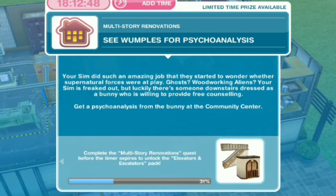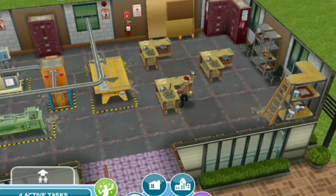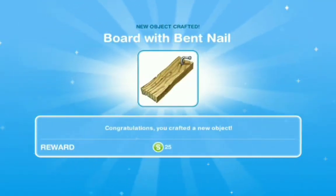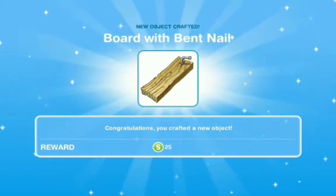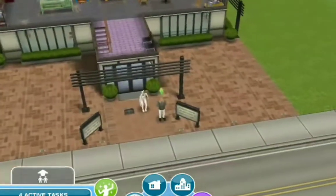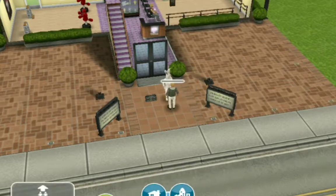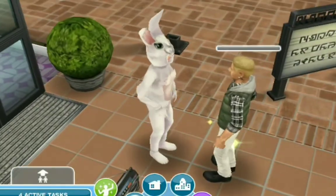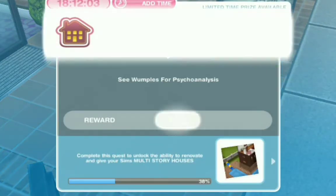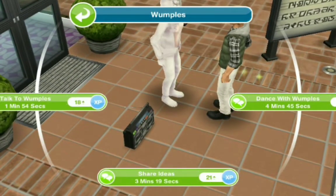Next we need to see Wampus for a cycle analysis — get a cycle analysis from the bunny at the community center. We completed that and crafted a board with a bent nail — we'll get better and better. Then we click on Wampus and have a cycle analysis for six minutes and 39 seconds. After that, the task is to share ideas with Wampus. Wampus, stop dancing — let me share some ideas with you!